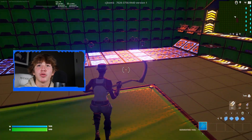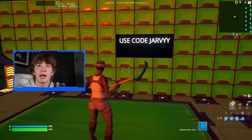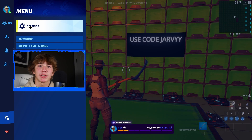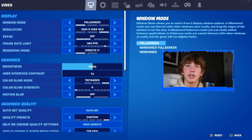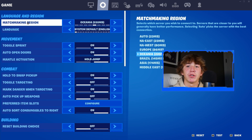Once you're inside of this map, all you want to do is stand on top of this podium, then open up your menu, go to the second tab down, and press Settings. Once you're back in Settings, make your way down to the second tab, and in the Language and Region section go to the first setting, which is Matchmaking Region. In order for this glitch to work, click through the arrows until you get back to the region you were before, which is most likely going to be Auto.